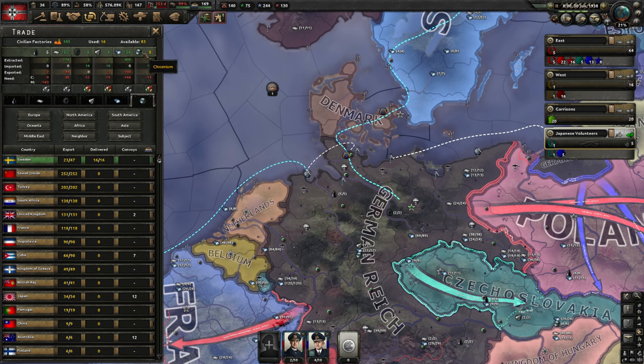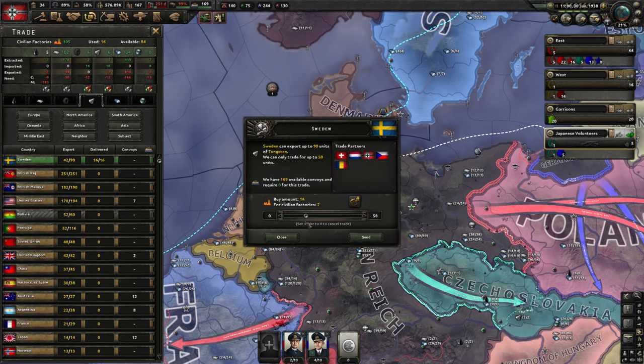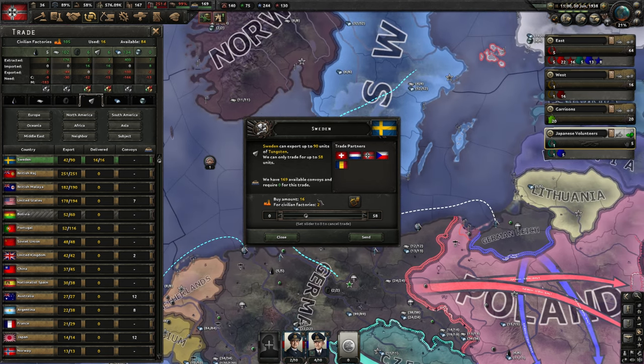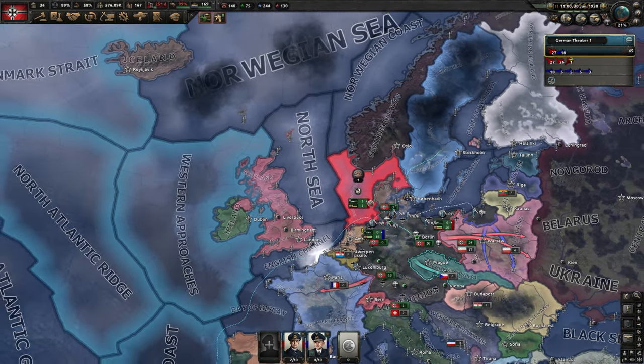We don't need that much chromium anymore because I changed my production, so we can go back to one civilian factory and put this to zero. But we are still trading for tungsten — also two factories. So when I get the trade agreement with Sweden, we can free up three factories. That is a good idea.